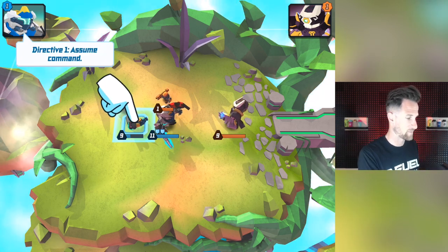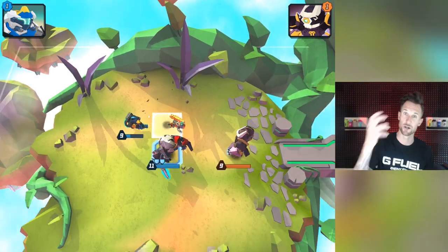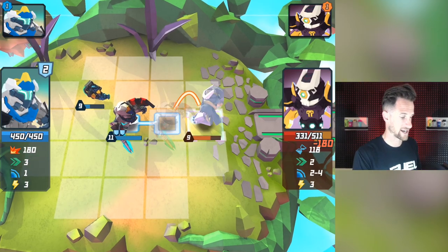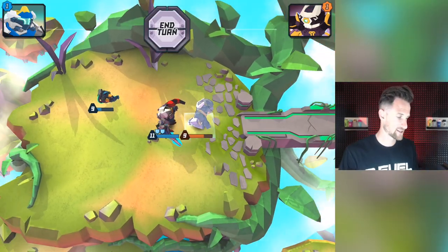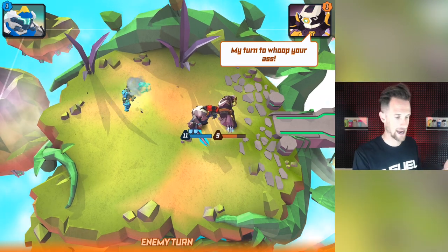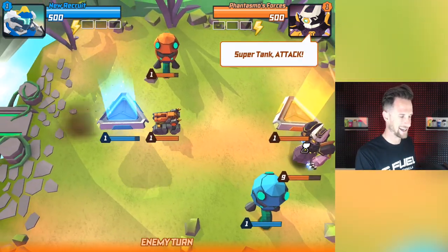This is going to show us the directive - assume command. I'm gonna assume command of this guy, target the enemy, boom. You double tap, it'll show a skull over its head if you're gonna end up taking it out. Then now we can take our Senso and strike right here as well, do a little bit of damage, move on. It's going to be the other player's turn. We're just going through this so I can show you guys what's going on. There is a tutorial to the game that you've got to go through at the beginning - super tank attack right here.